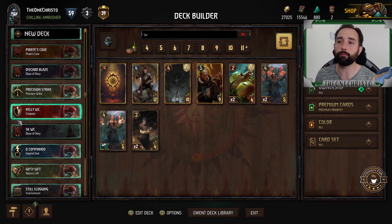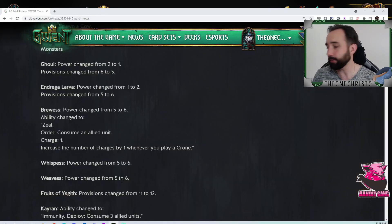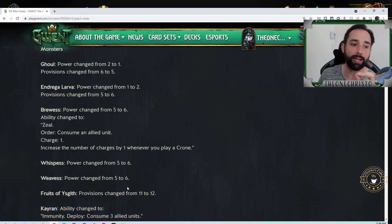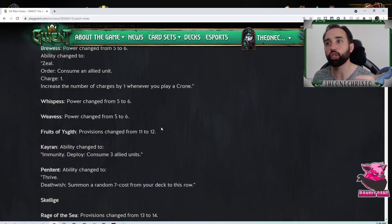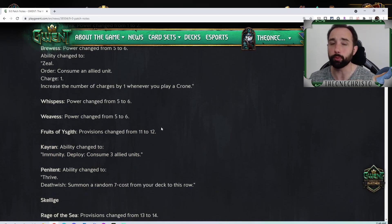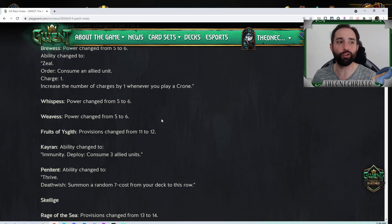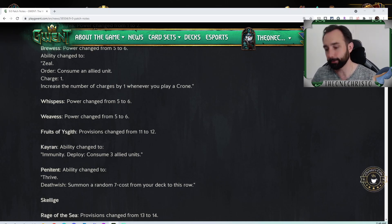Larva boosts play into Thrive boost, which matters because Fruits of Ysgith now gets one additional provision, moving from 11 to 12 in the list. The fun part: a larva now immediately procs the Fruit, so you play the Fruit first, drop the larva, they boost the Fruit — fantastic. Secondly, Koshchey now spits out two-point larvas, which is huge. That's something I'm very excited to toy around with.